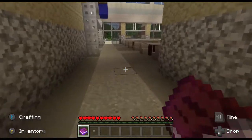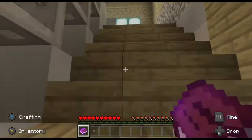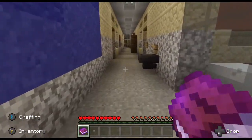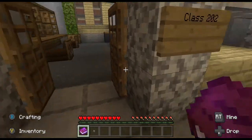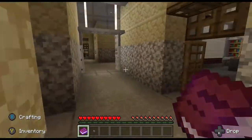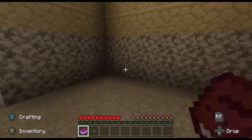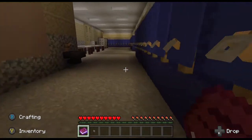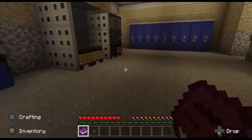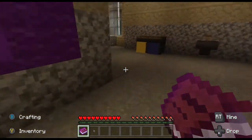This is the cafeteria. We have a second story — let's go see what's up here. Here's another classroom. Yeah, this is a bunch of classrooms. I think most of this is probably just going to be classrooms. More staff rooms up here too.